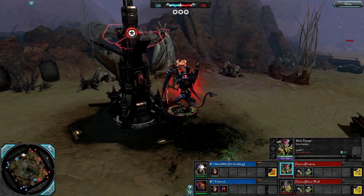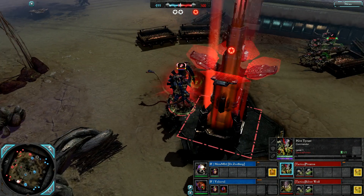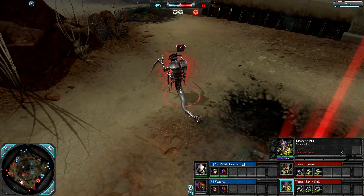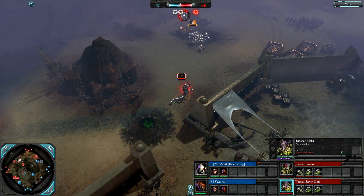Red side we have Tyranids. Prodenton as the Hive Tyrant — big, stumpy, monstrous commander who cannot be suppressed and can bash through cover. Also have Silver Wolf as the Ravener Alpha: very mobile, fights at range by default, can make tunnels for himself and his allies to use — you can see one of the tunnels there.